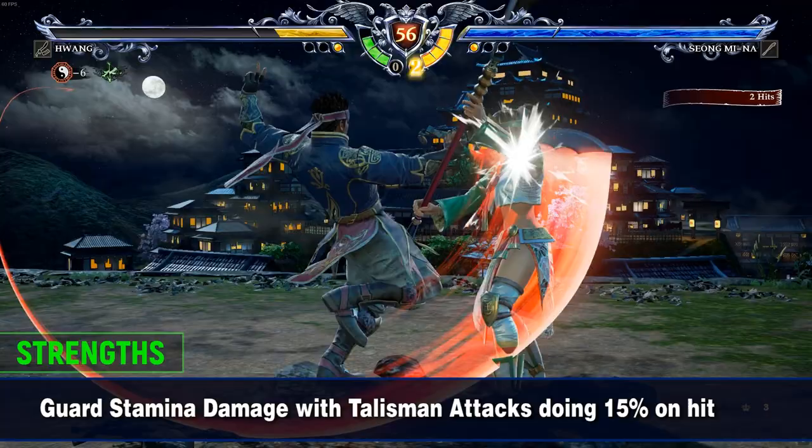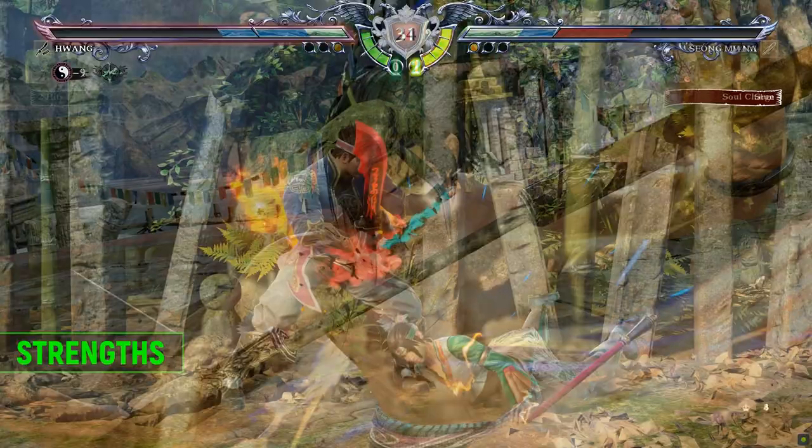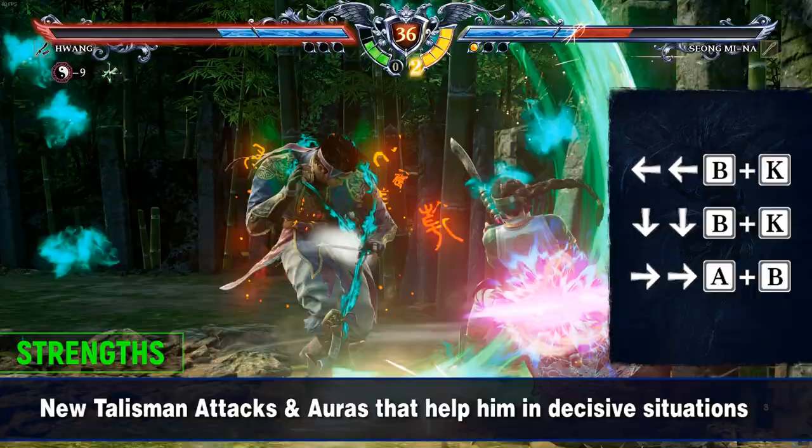He deals strong guard stamina damage thanks to his powerful verticals, but also his new life force techniques that drain the opponent's guard stamina on hits, like 236B or 4KB. His new talisman attacks and aura help him in tough situations like 44B+K, 22B+K against zoners, or bursting ground damage with 66A+B extension.